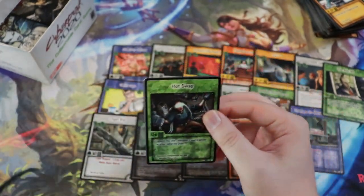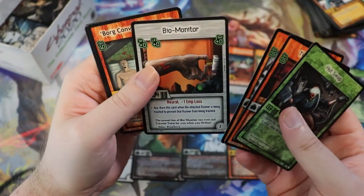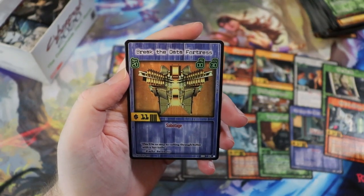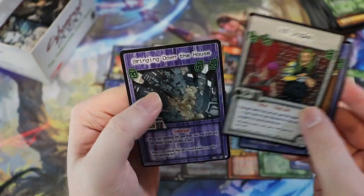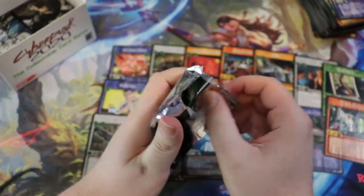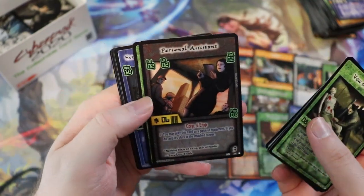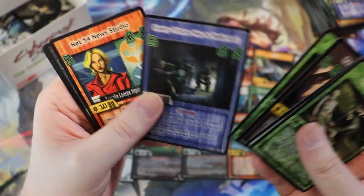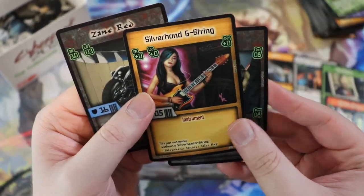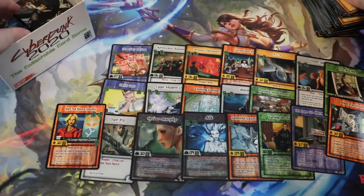Police Auction Yard. We have Turning the Tables, Torpedo, Police Interceptor. We have Danzen — not to be confused with Danzig. Braindance Arcade — look at that dude. Cyber Arms. Coffin Motel — they're like the Japanese little pod hotels. Cyber Legs.